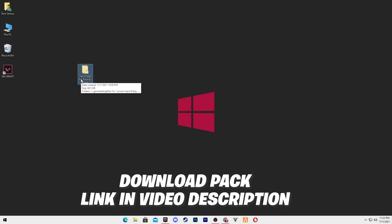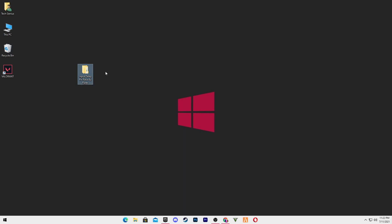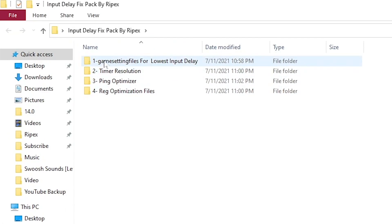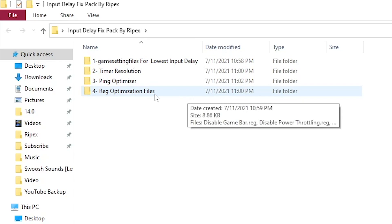Go there and download the pack. After downloading it, extract it on your desktop and you will get a folder. Open the folder — there are four files: first is the Game User Settings for low input delay, second is the Timer Resolution, third is the Ping Optimizer, and fourth is the Registry File Optimizations.